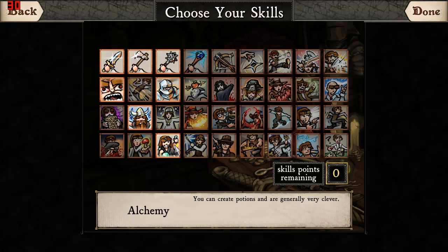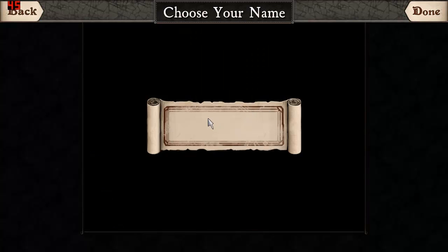I want to do crafting, so let's choose Alchemy because I want to show you how the crafting looks. Any character can craft in the game, but I will be a little more proficient at it with this skill. And I will start out with an alchemy kit, so I can show you right away. You can find the kits in the game, but at least this way I can get it done quickly.